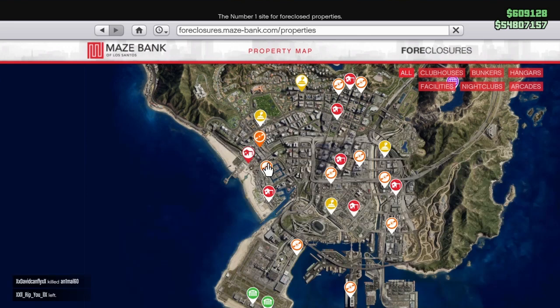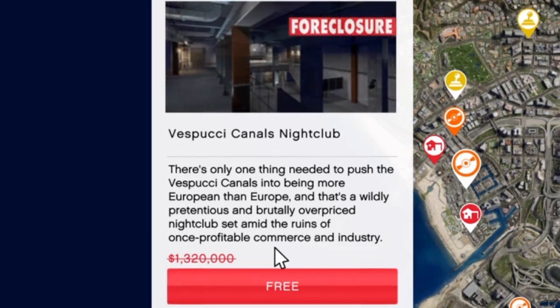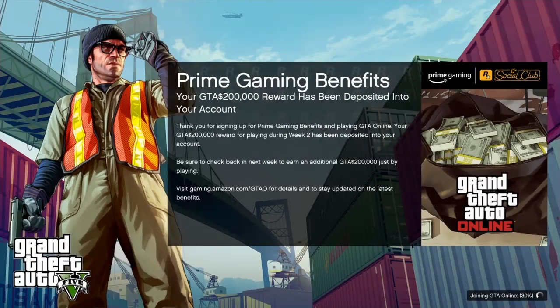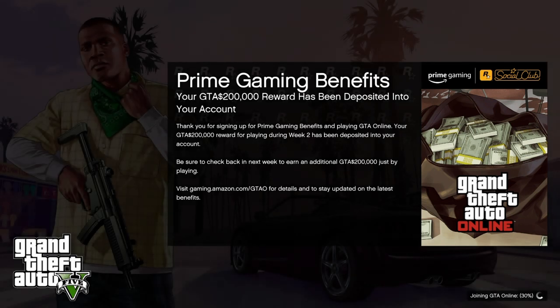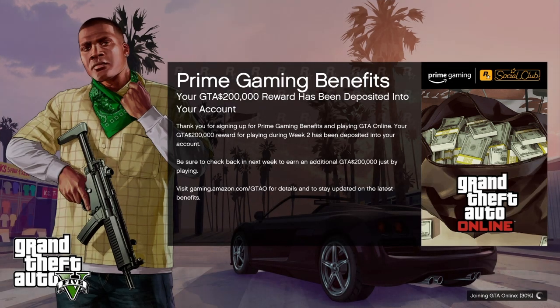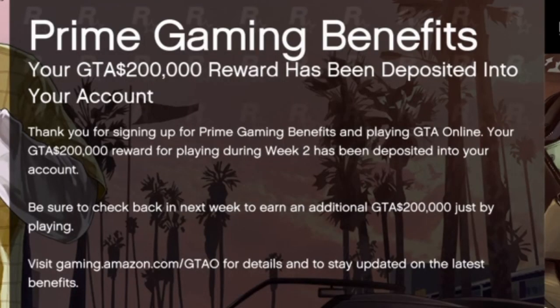Once you've linked your accounts, these in-game items, discounts, and benefits like the free Vespucci Canals Nightclub location will arrive in-game 7 to 10 days after linking. Once you receive the promotion, you'll see Prime Gaming benefits pop up in the loading screen when you log into GTA Online. Once you've seen those messages, you know your account's been linked. The money deposits into Maze Bank will be within 72 hours of doing so.